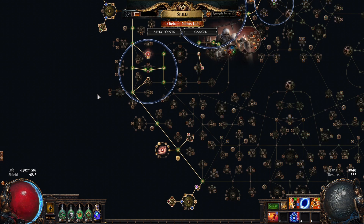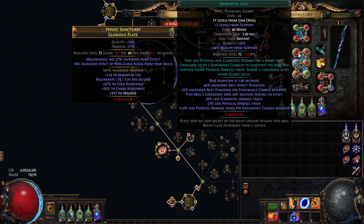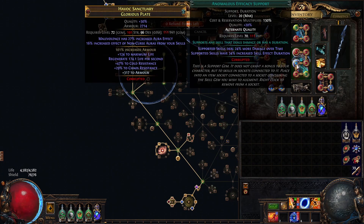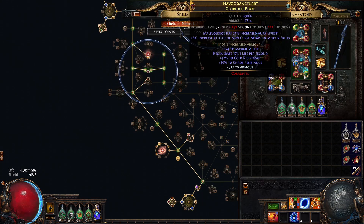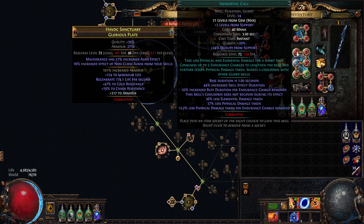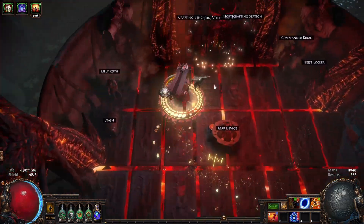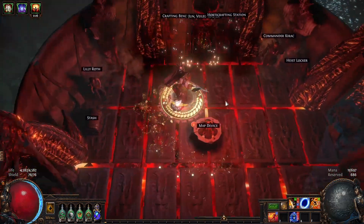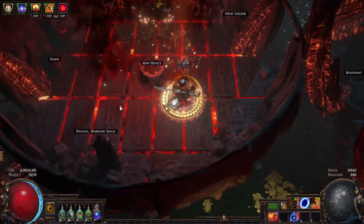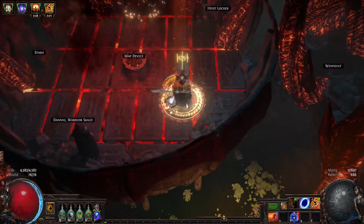Lastly for gems, I run a six-link Immortal Call in my chest, which is probably the first time that has ever happened in PoE. I'm not completely sold on it, even though it is making us very tanky as I have very reliable endurance charges. Other options could be using a six-link Vaal Reap if you're struggling to kill map bosses or non-Uber bosses. But there is something fun about just running around in circles holding both left and right click mindlessly, very much like an RF playstyle — and everyone loves RF.